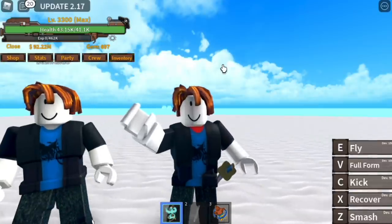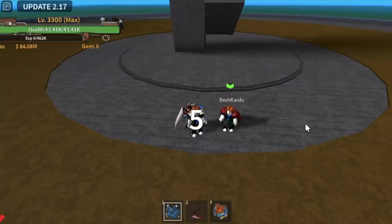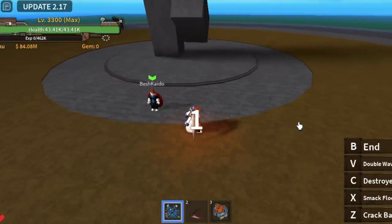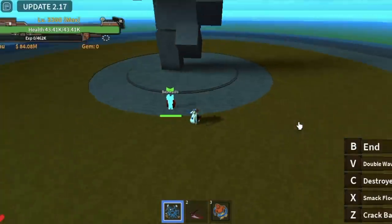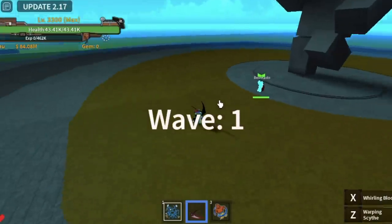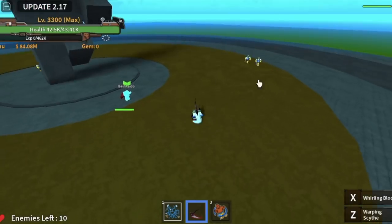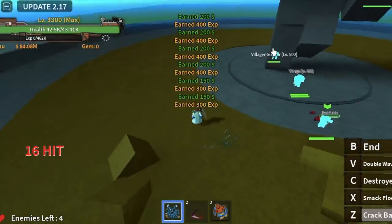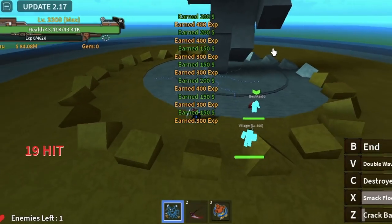Let's start. For the first area, we have the Golden Arena. Here you can get eight accessories. Just finish it and bring all your friends, because you can only unlock the last one — the legendary accessory — in the last wave. I'm going to showcase it and it is up to you to decide.